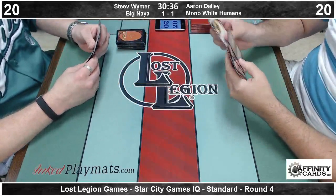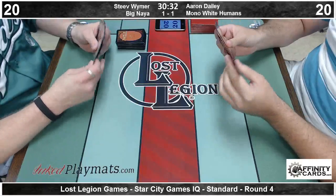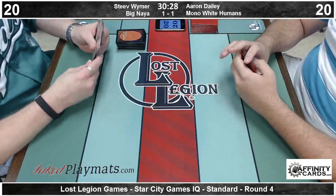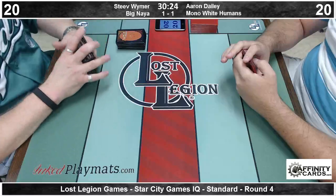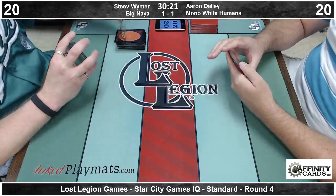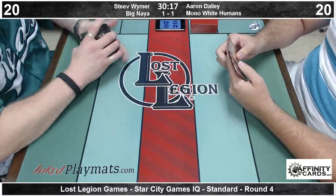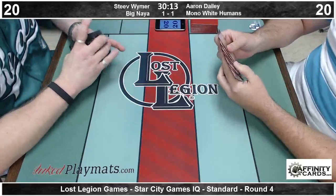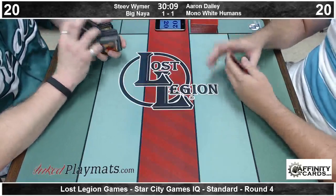So we move to game three of this possibly intentionally-drawn round 4 match. Aaron is going to be on the play — let's see if he finds seven cards he wants to keep. Remember last game he mulled to five, which was part of the reason why he did not muster much of an offense. I haven't seen a turn-one Champion of the Parish by Aaron yet.